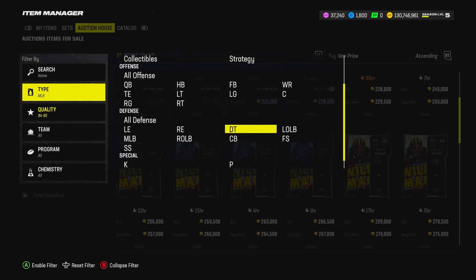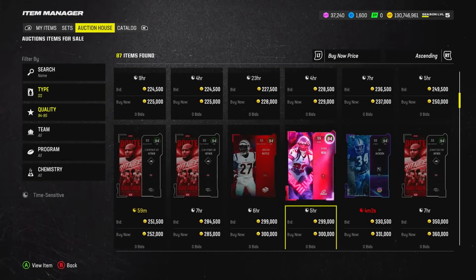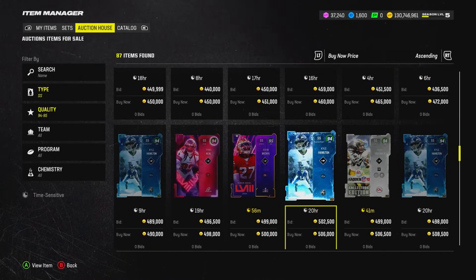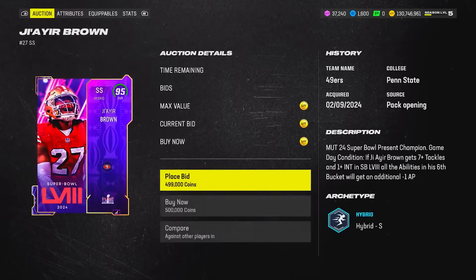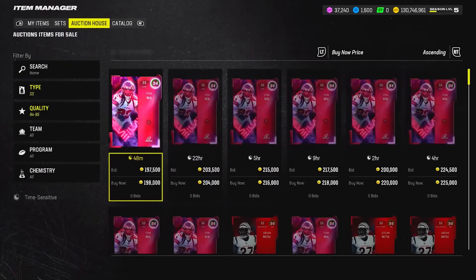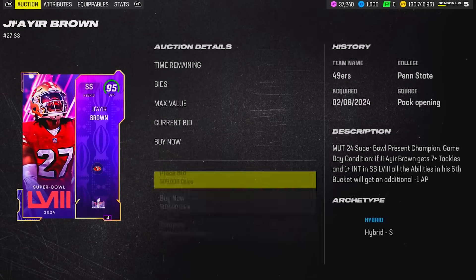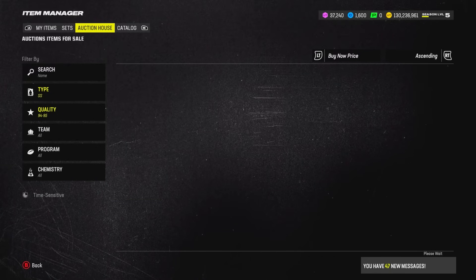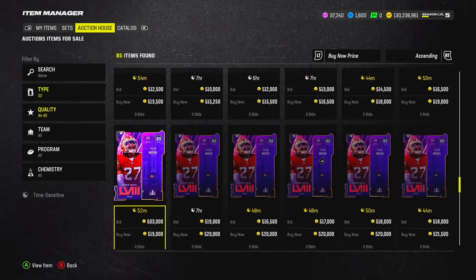We're going to start with safeties before corners. At strong safety we have the new Dante Whitner Bo Jackson card. I'm not sure what abilities a lot of these cards get, but I'm assuming deep-in and deep-out. Jair Brown is a rookie but he had a rookie premiere — I didn't really use his much at the beginning of the year, especially since they dropped the rookie premieres on Xbox later than PlayStation. Welcome to the team, Jair Brown.